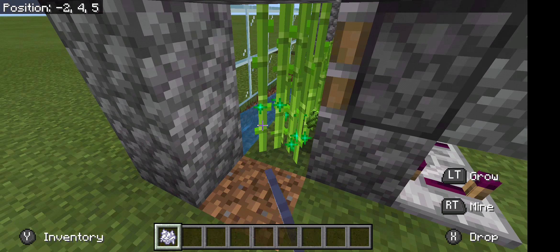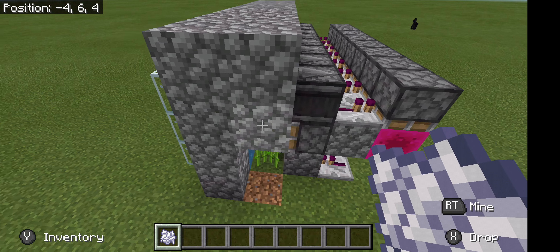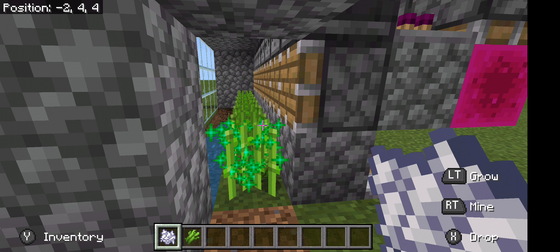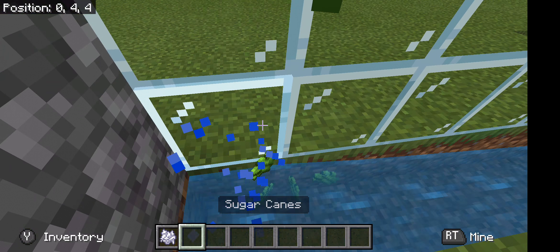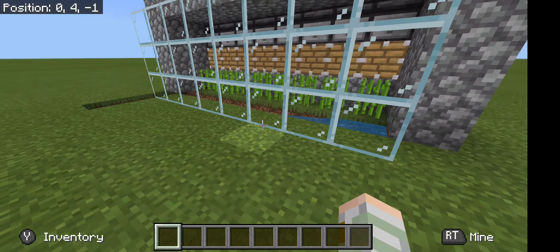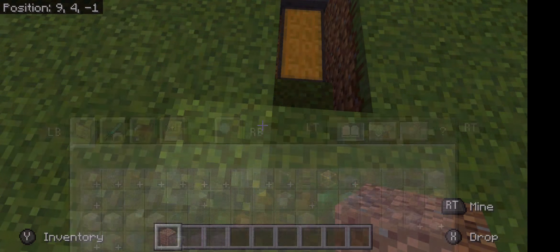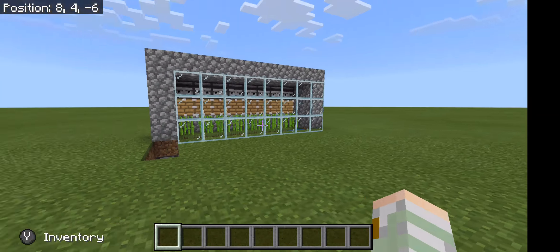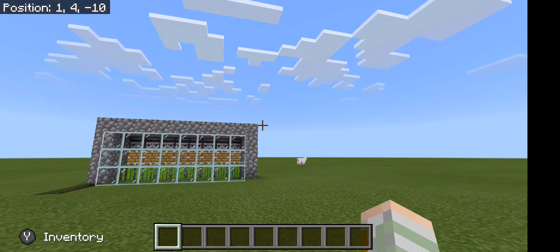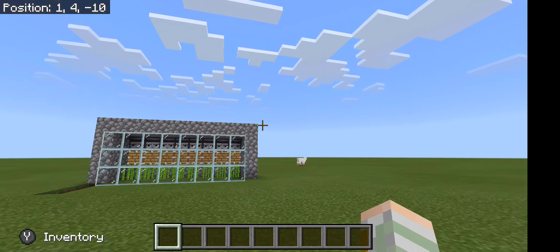Using bone meal, that outcome you see is what you're looking for. If the sugarcane flies off in front of the water, I'd suggest getting about 16 glass and placing it in front of the farm. If you want to bone meal it, come over here and break these blocks. It does trigger twice, but that's because of how it breaks — I don't know of a way to fix that yet.